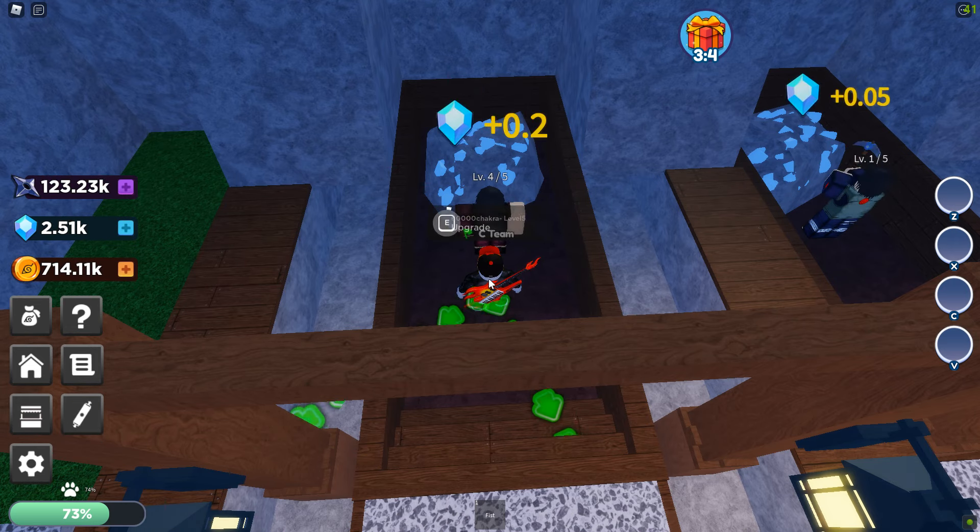We now make more gems per tick and we could even upgrade the chakra workers — those guys are upgraded for money but we want to wait a minute. We'll use those gems to upgrade these fellas here for 120 gems, and as you can see he's making more and more money now — six instead of four.